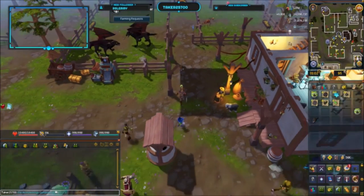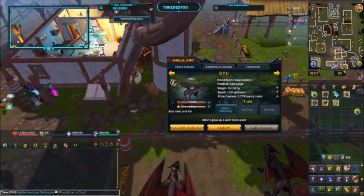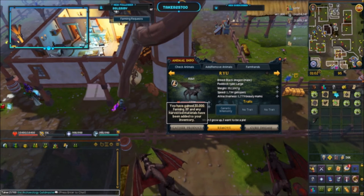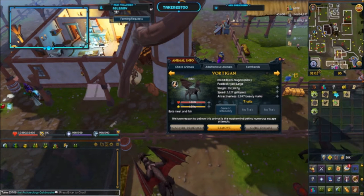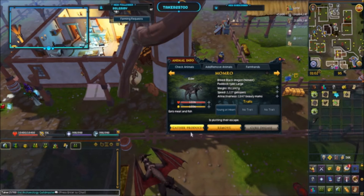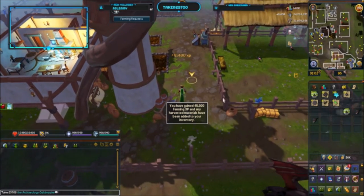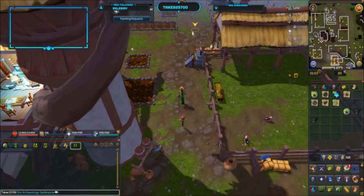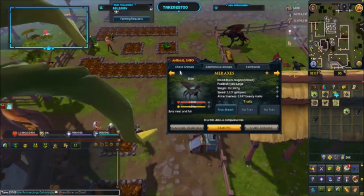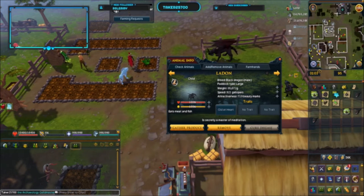I'm gonna bean that guy later. I'm just gonna see if there's any more elders I'm taking out of the pen. Looks like no one's running out of food, at least not on this farm — Anachronia might be a different story. I've enabled breeding in my medium pens, but those guys just aren't breeding. Don't know what it is — maybe something in the air, or something not in the air.